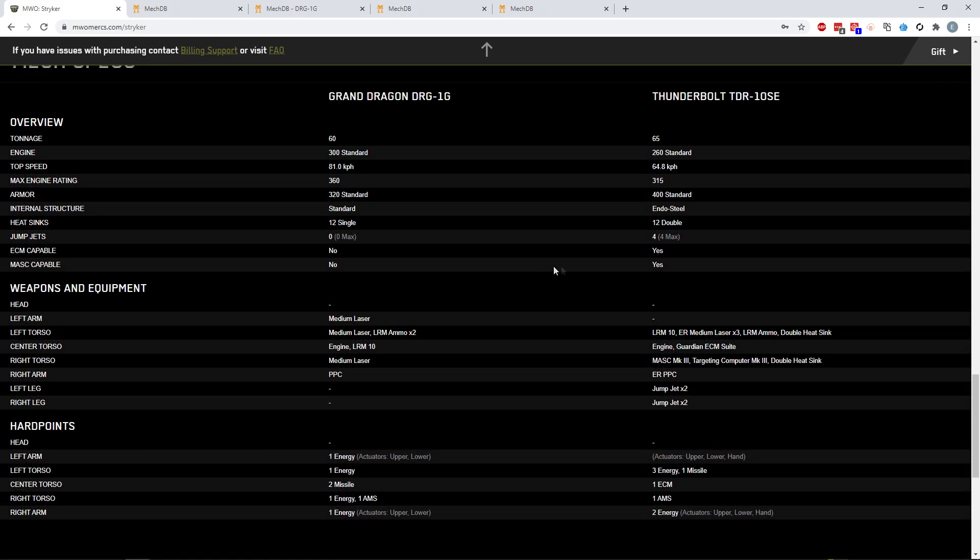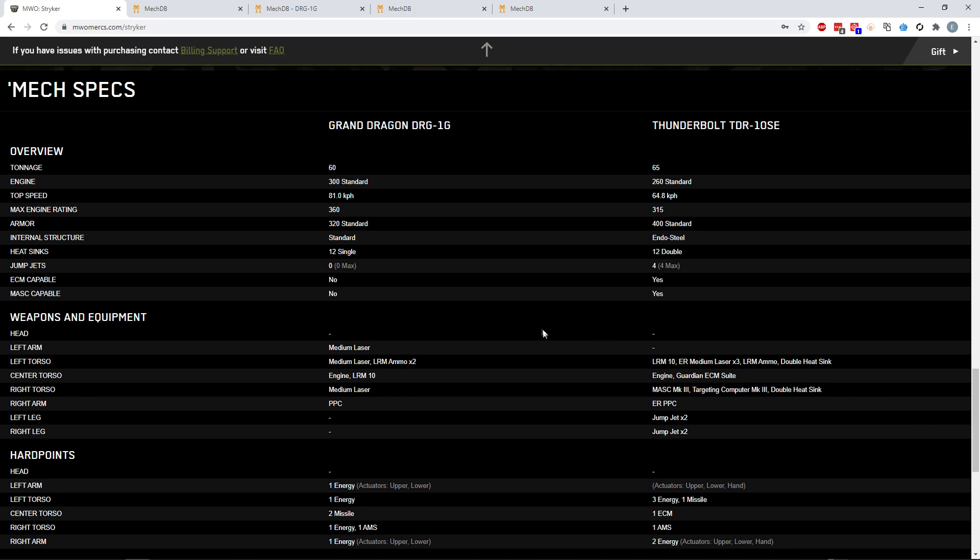Now for the most important part: the mech specs. Since these aren't new mechs, I don't think I need to go through all the breakdowns of speed, tonnage, and engine sizes — these chassis already exist in the game, you can just grab a Dragon in the client and test it in the mech lab. I'll just go over the hard points. For the Grand Dragon DRG-1G, it's essentially a Flame. The Flame has two energy in each arm and a single missile in the center torso. This has a similar layout except one energy in each arm.